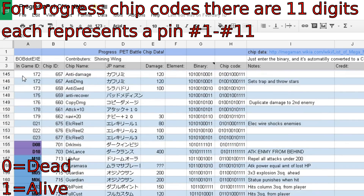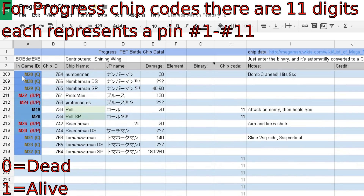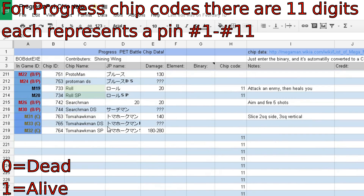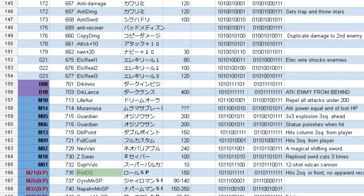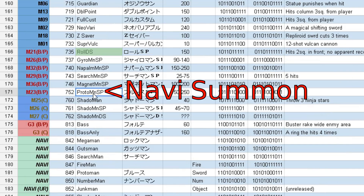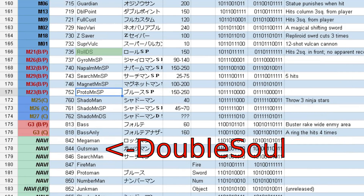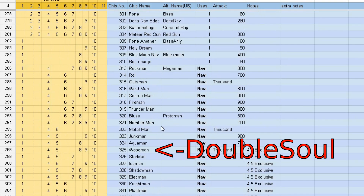Progress PET chips and Advanced PET chips have the exact same board style, so if you wanted to make a Progress PET chip out of an Advanced PET chip, that will work just fine. One thing to watch out for when looking at the list: Navi chips and Navi double soul chips are not exactly the same. If you see a chip listed with the word 'Navi' by it, that means it's a double soul chip, which can be used for double soul on the Progress PET and also for operation battle in Battle Network 4.